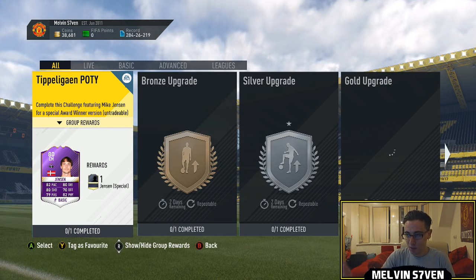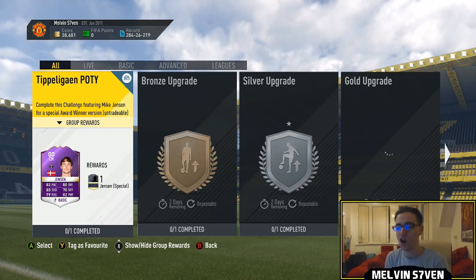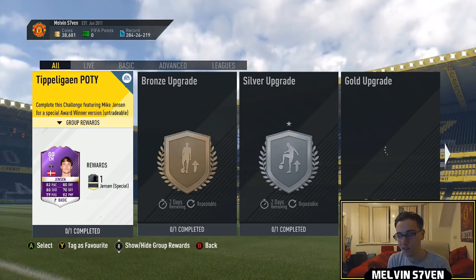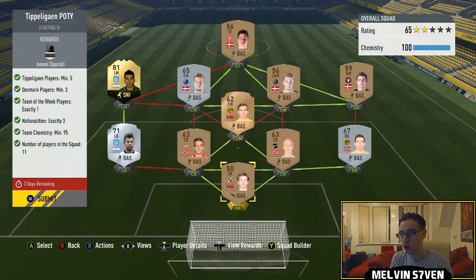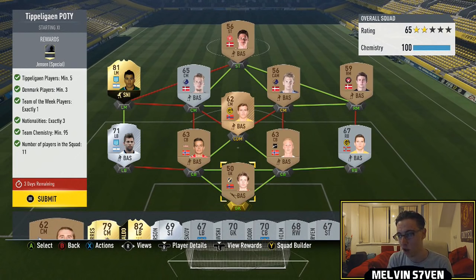What up, Melvin7 here, and today I'm bringing you the Tip Bill Guillen Player of the Year Squad Building Challenge, which is going to be Jensen. It is just this card, you don't get any other packs, and there are a lot of constraints, so it's taken me a lot longer than usual. But I've tried to do this in the cheapest possible way and the best formula as well. Some of these are in my club, but I've gone out and bought them, and this has cost me under £20,000.